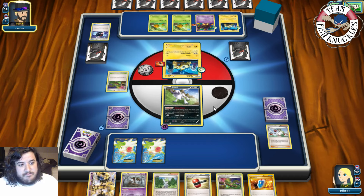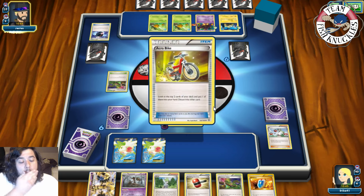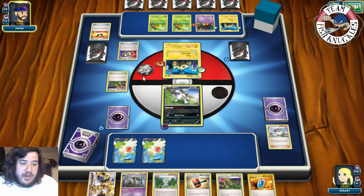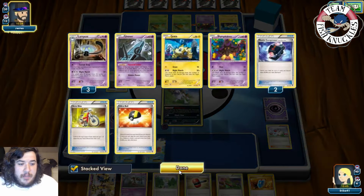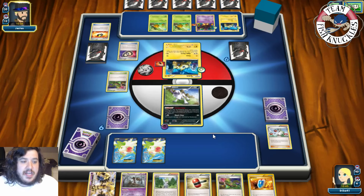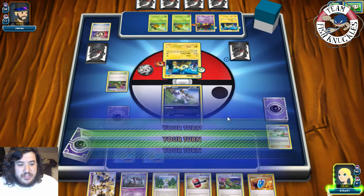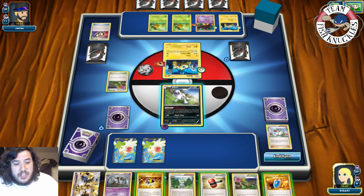Our opponent looks at the top two cards of their deck. Looks like they discard an Ultra Ball. We wish we had that Ultra Ball. A Puzzle of Time — probably rearrange top three cards of their deck. They bring up Combee and pass onto our turn. We get an Ultra Ball, which is what we need.